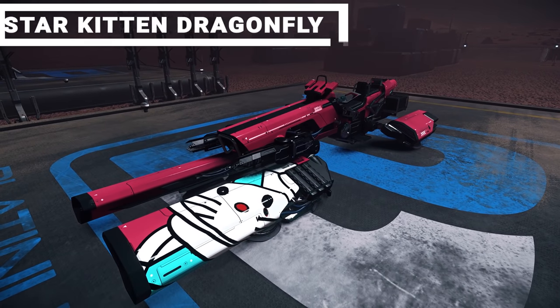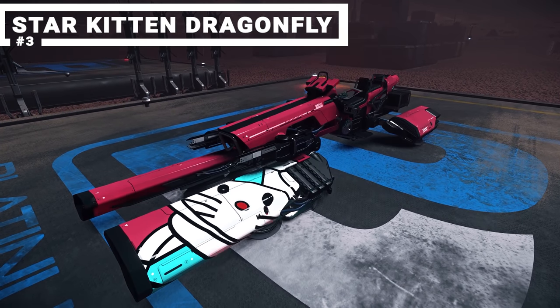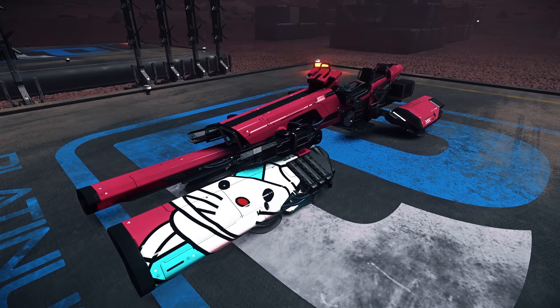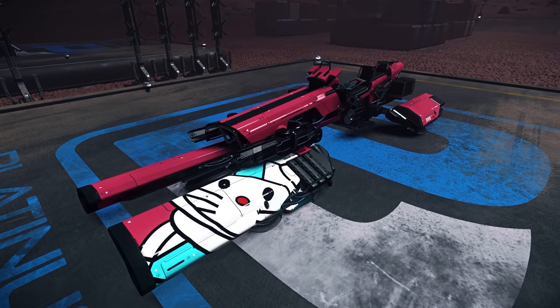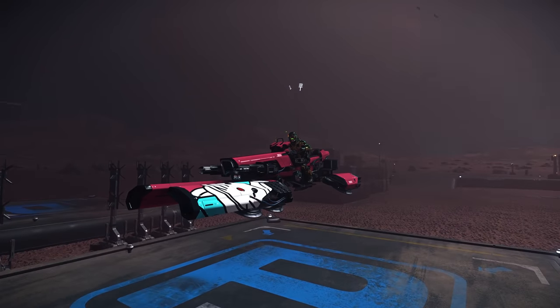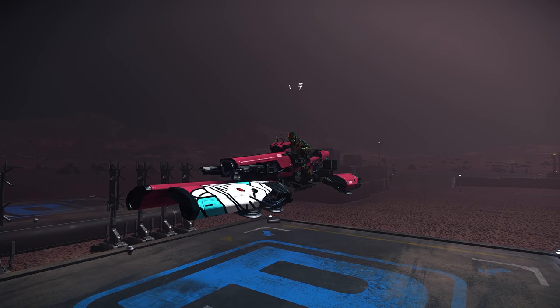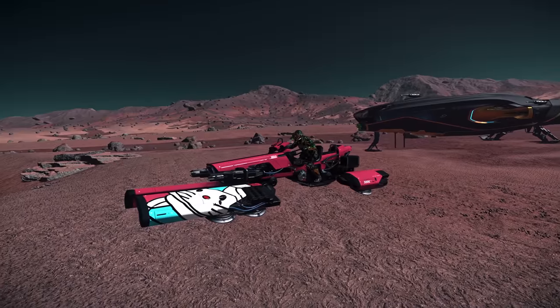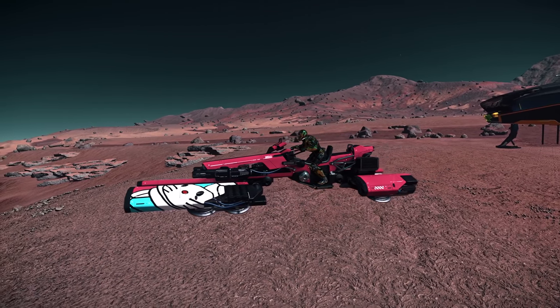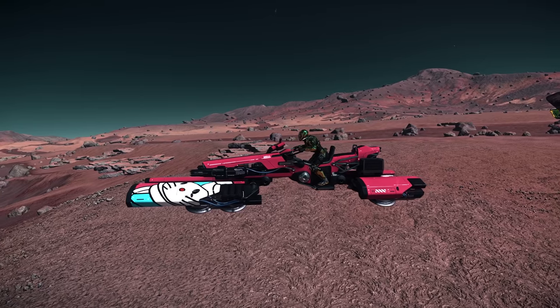Coming in at number 3 is my personal favorite, the Drake Dragonfly Star Kitten Edition. The Star Kitten comes in a punchy pink and has, well, a kitten on it. It's one of the most sought-after vehicles in the game. The Star Kitten on the front of the hoverbike is Sally, who is part of Star Citizen lore. Sally was created by in-lore animator Gennady Kuzo and is part of an animated series that first premiered in 2932, immediately warming the hearts of citizens of all ages. To celebrate Sally's 15th birthday, her image was licensed to be on a special edition UEE t-shirt and Drake Dragonfly.